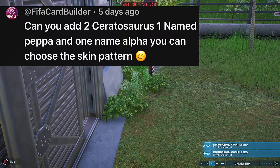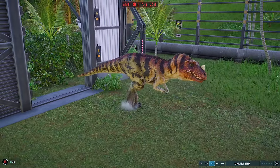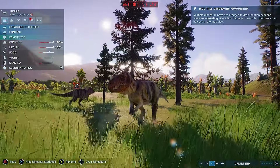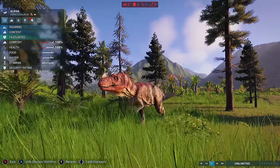FIFA Card Builder wanted two Ceratosaurus — one named Pepper and one named Alpha — and it was up to me to choose the skin colours and patterns. I kept the same pattern and just changed the skin colour for each one, so they look pretty similar. It kind of gives it that male-female dimorphous look, as it were.